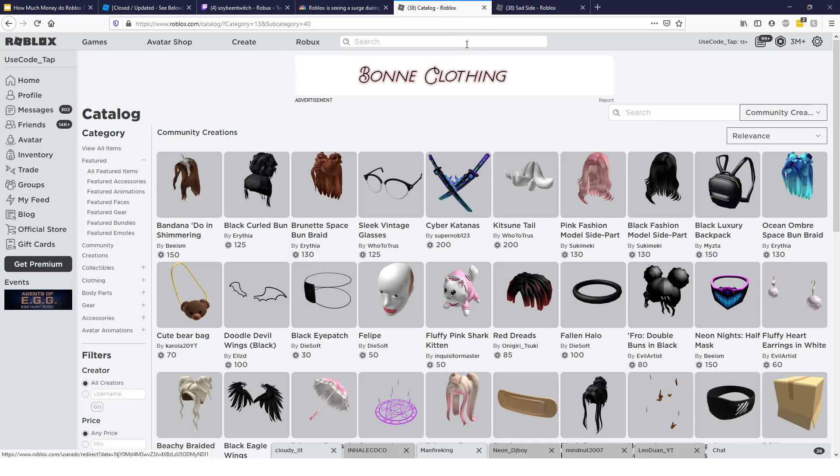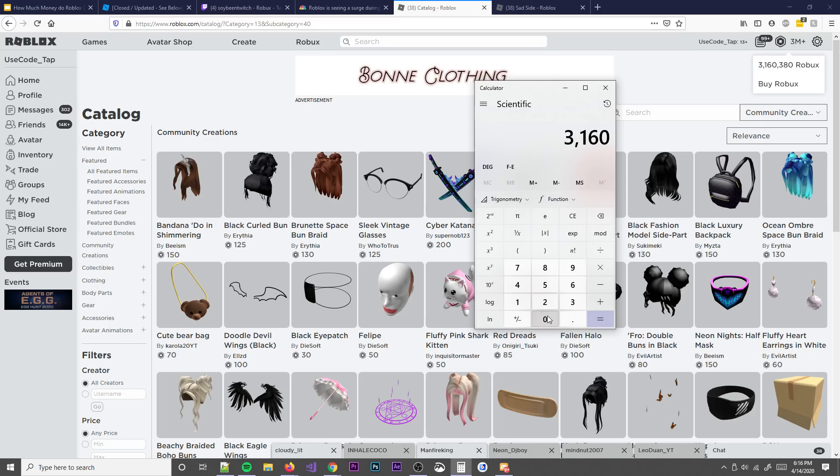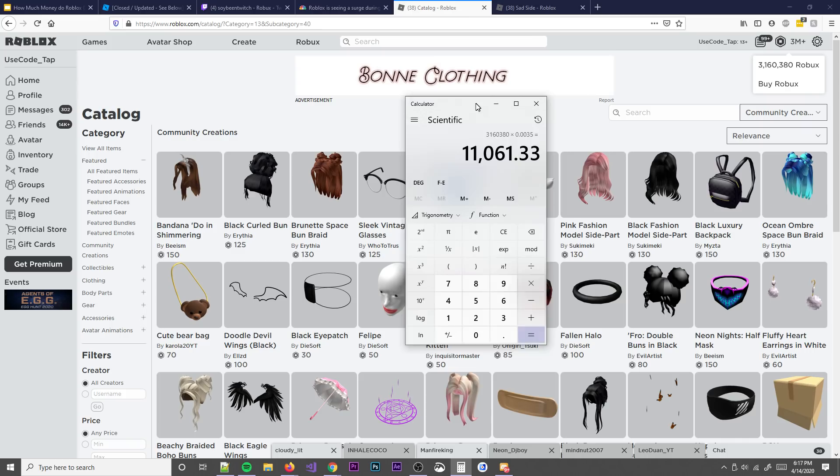I made the item and clearly it did well. If I want to DevX that, it'll be about — let me calculate — 3,160,380 times 0.0035 — that's eleven thousand dollars. The point isn't to flex; it's just to show how much Robux you really can make with Roblox from a single item. To get into UGC you have to be an established developer who can make 3D models, or be in the Star Program as a YouTuber. They plan on eventually releasing UGC to everyone, though we don't know when.